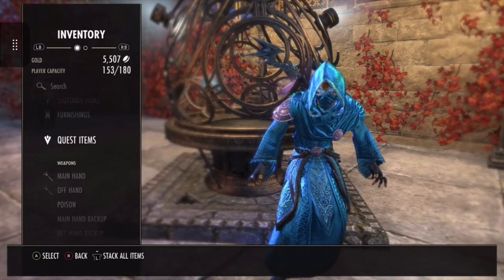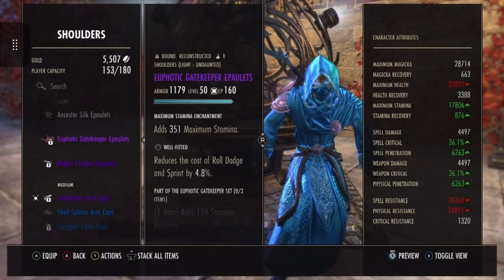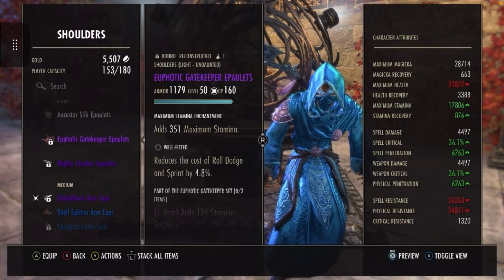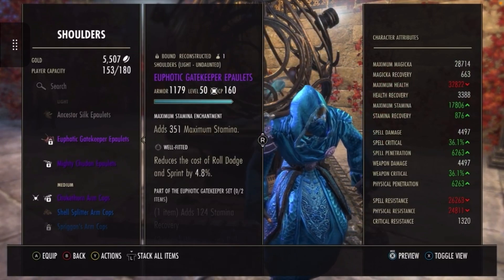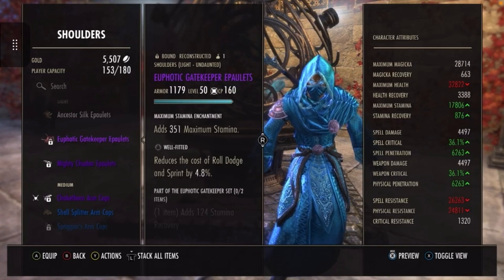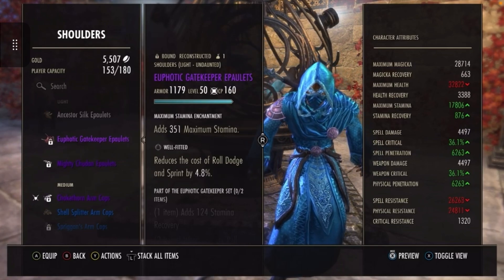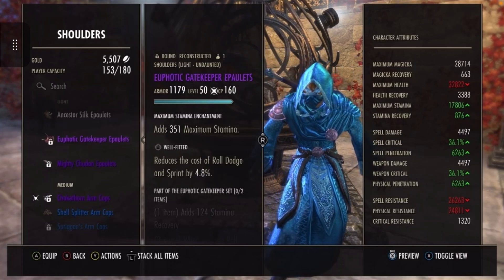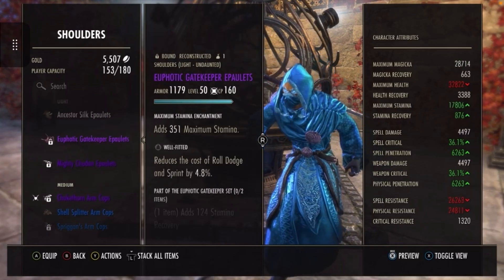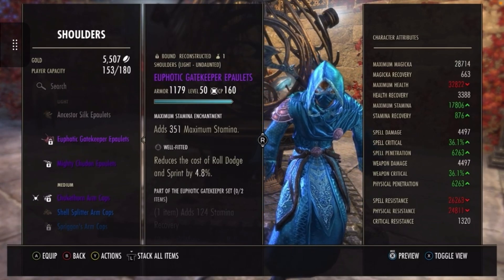So I'll go to my equipment. What you should do is go through all your equipment — I've got tons of stuff in the bank and storage containers, a lot of clutter over the years. Look at some of the equipment and think: am I actually going to use that again? If it says 'reconstructed' on a piece, that piece can be deconstructed at a station and you will get transmute crystals.